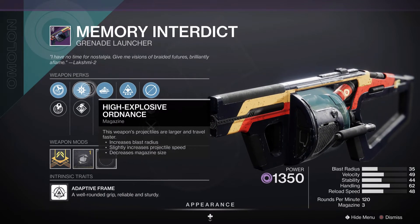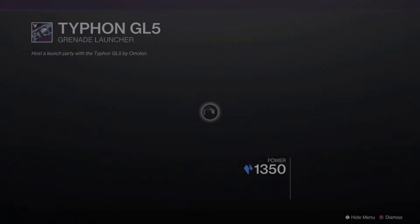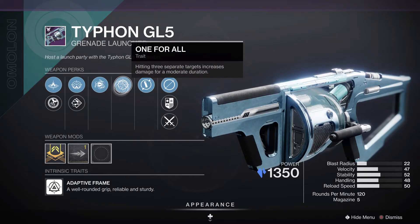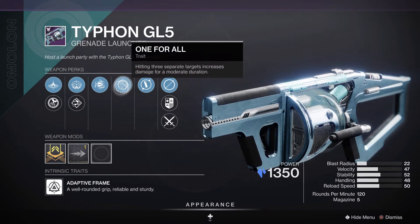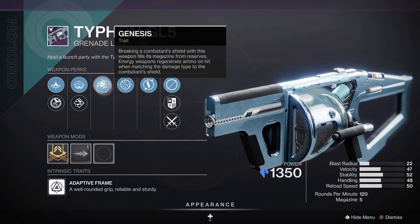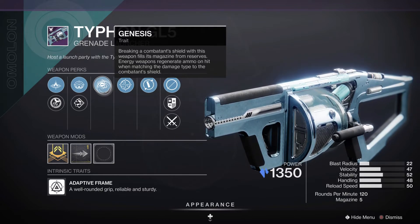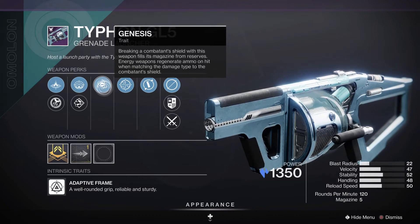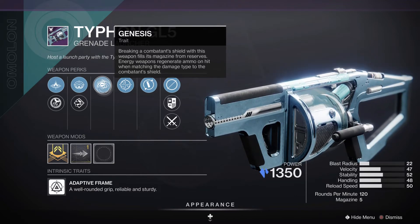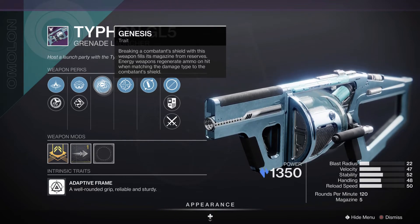Memory Interject is a grenade launcher that could be good for some Void builds — Wellspring is good for ability energy, Auto-Loading keeps you always loaded, and High-Explosive Ordnance gives bigger explosions with every grenade. Typhon might be a little weird and glitchy: One for All is a good perk, but you need to hit three different things and get lucky with one grenade, or spend three to get the perk active. Genesis is a weird one because I've only seen one thing shielded by Stasis energy — the heroic public event boss from the Throne World.